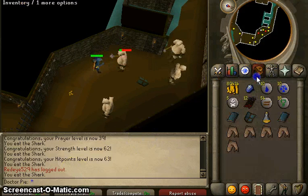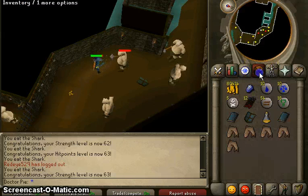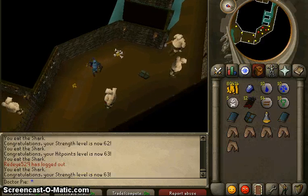Just killing these guys till I run out of food. I just finished my Moss Giant Slayer task, and I got 60 Strength, 60 Attack, and 50 Defense now.